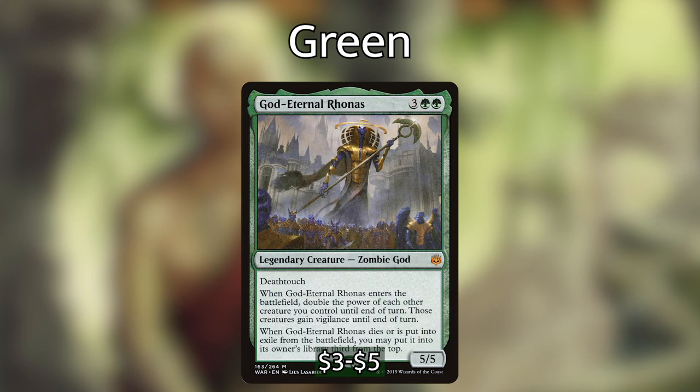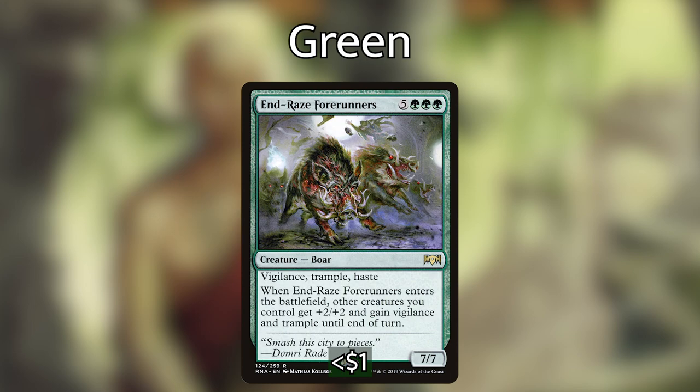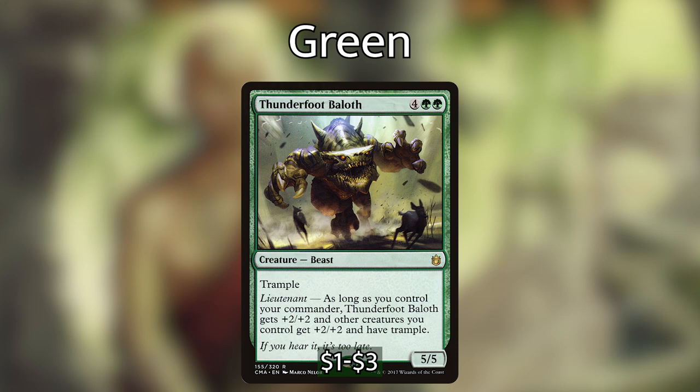Here are some really good non-legendary green creatures that having multiple copies of is just crazy. Craterhoof Behemoth — when he enters the battlefield, creatures you control gain trample and +X/+X until end of turn where X is the number of creatures you control. End-Raze Forerunners — a 7/7 with vigilance, trample, and haste: when it ETBs, other creatures you control get +2/+2, vigilance, and trample until end of turn. Pathbreaker Ibex — when this goat attacks, creatures you control gain trample and +X/+X where X is the greatest power among creatures you control, and it stacks.